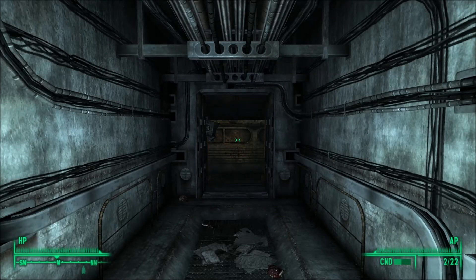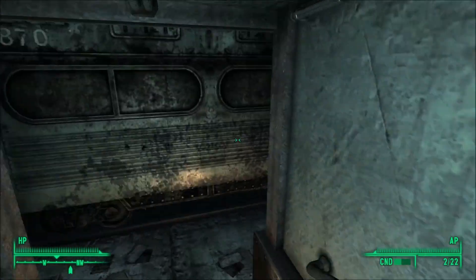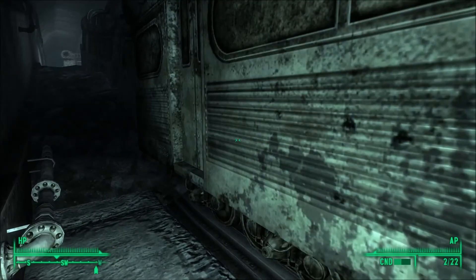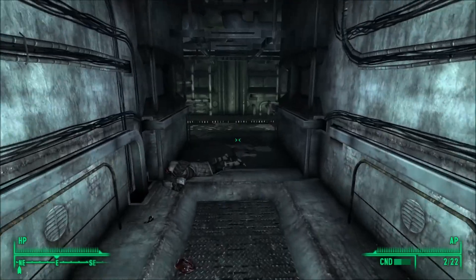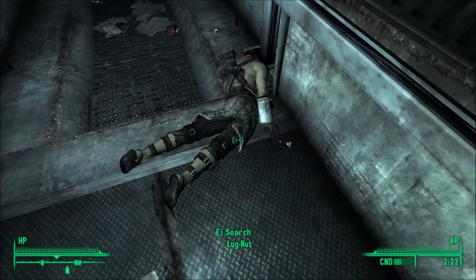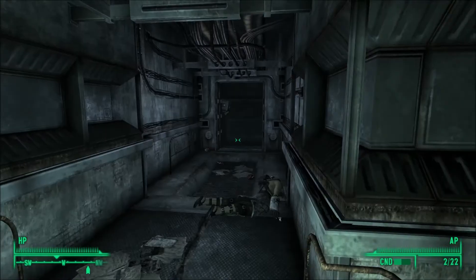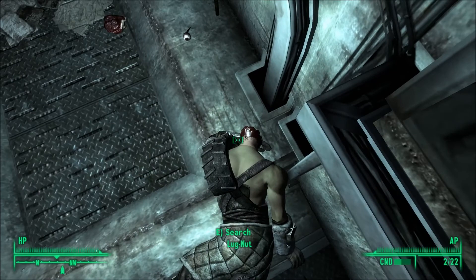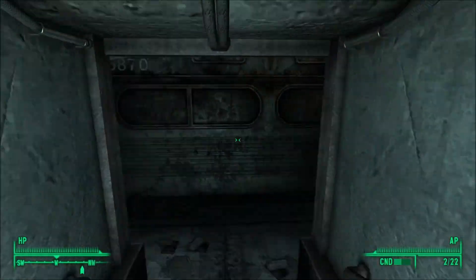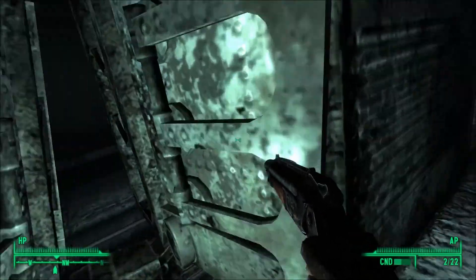Welcome back to Fallout 3. We are deep within Marigold Station, or the metros attached to Marigold Station anyway. Last time we found the Naughty Nightwear in that safe, then Lugnut tried to take it from us. We gave it to him, but then we gave him a head full of sawed-off shotgun - whatever sawed-off shotguns fire.